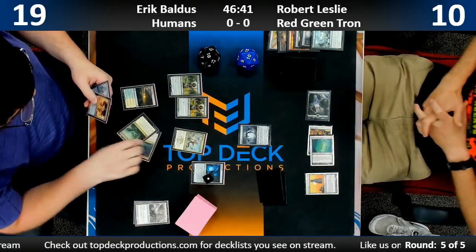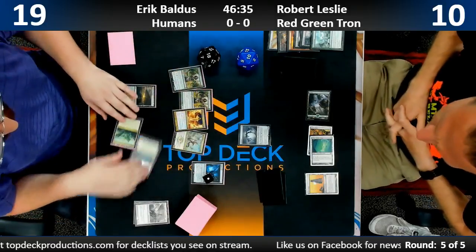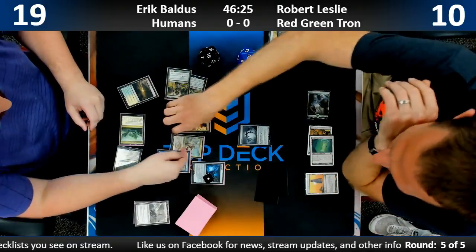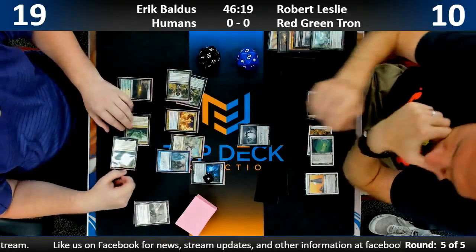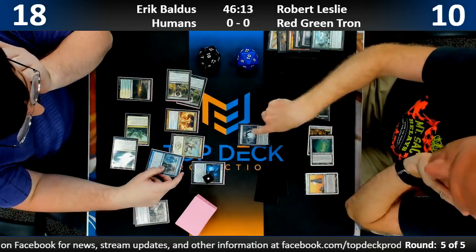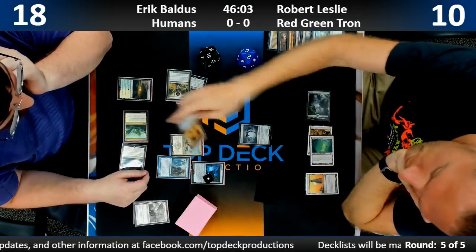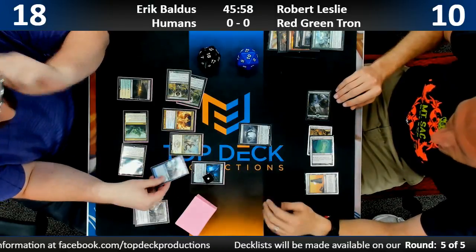It does look like Eric has a Meddling Mage which could lock him out of Karn if he thinks that's what he's going to lose to. He actually has a Phantasmal Image so he might copy the Meddling Mage. He's put out All Is Dust — that's interesting because Ugin, All Is Dust, and Karn are pretty potent here. For Mantis Rider that would be six damage versus five. That Spellskite really wants something to redirect.